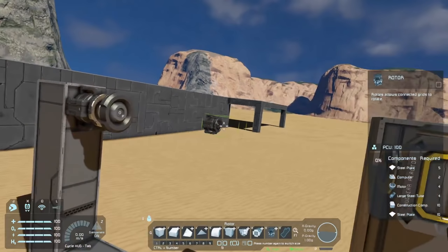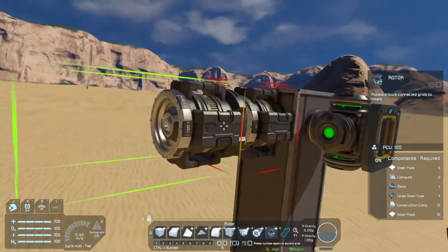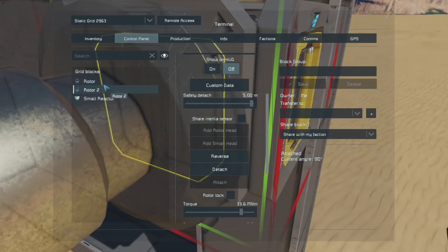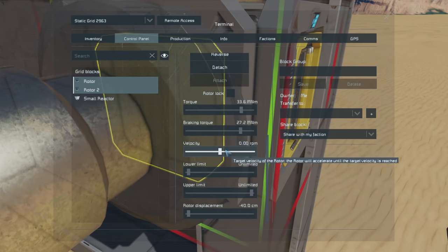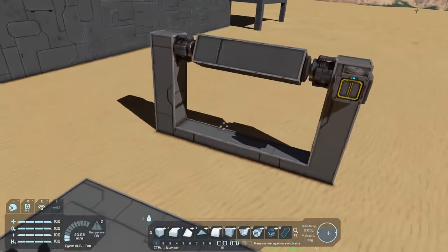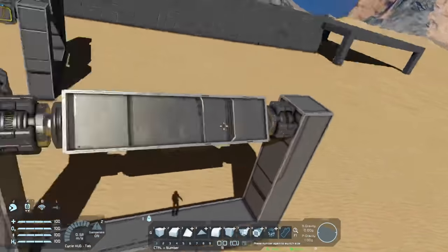For large grid rotors, the displacement should go all the way down to negative 40. Then delete the head, move the blocks over, attach a new head, and connect them. Even taken out of the ground and set to velocity 20, the paired rotors behave perfectly normal and stable, giving you that extra torque you might need.